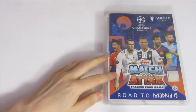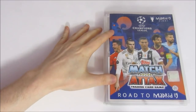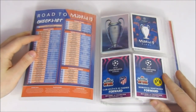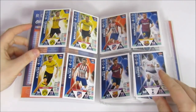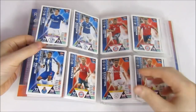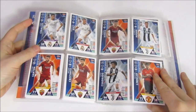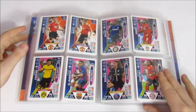Next up is the Match Attacks Champions League Extra Road to Madrid 2019 collection, in a little A5 binder. This is a complete collection, but it wasn't released in the UK — we had to go and get it because it has a lot of variety. We've separated the Champions League card out. It was released as four mini deck boxes in Europe, and getting all four completed the collection. In Australia it was a box and packs. We opened all four in one video.